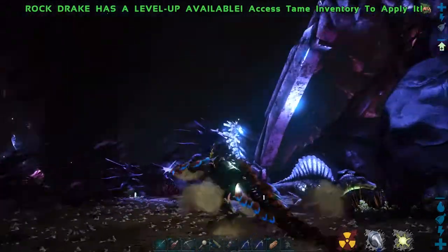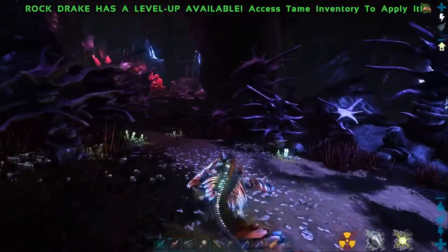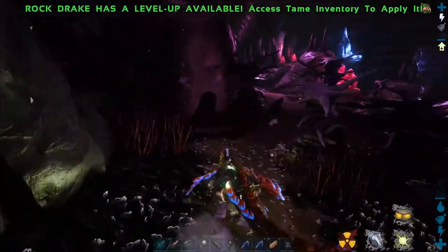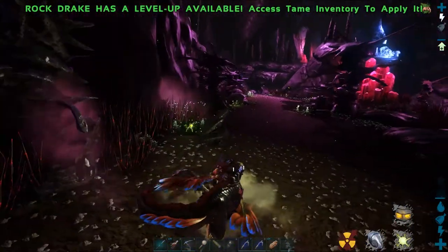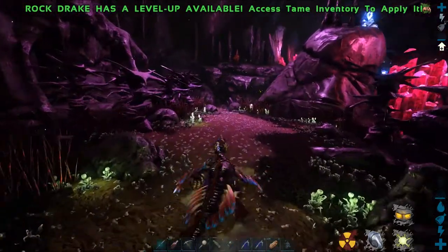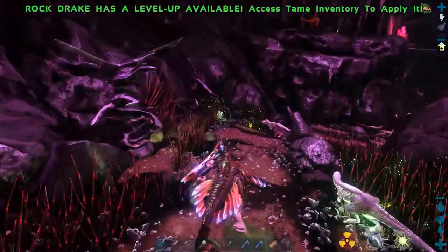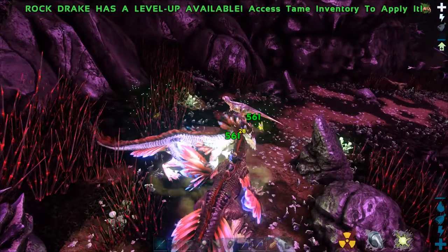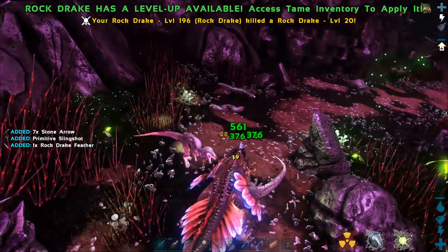When you're underneath the spine here there are two places to go. Off to the left is where I personally would say to build your pen if you're not confident about dealing with reaper queens. Go down here, all the way forward, and you come into this fairly good little area. As you can see I'm doing 561 damage - that's definitely very doable with a rock drake.